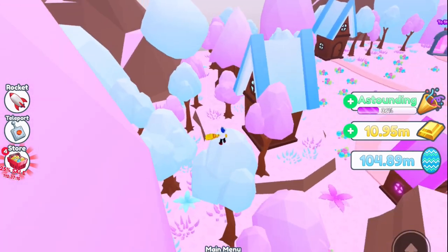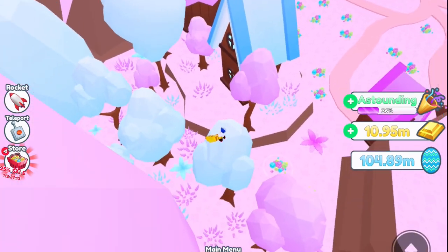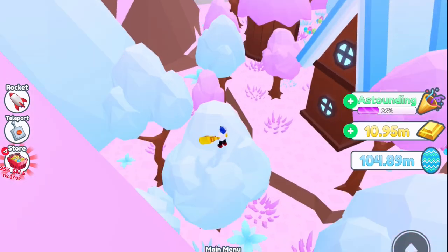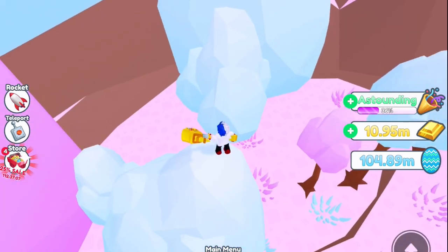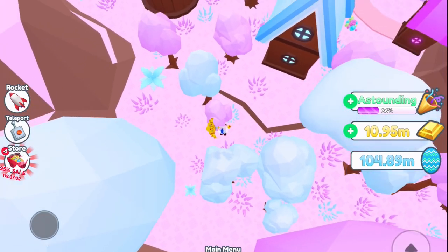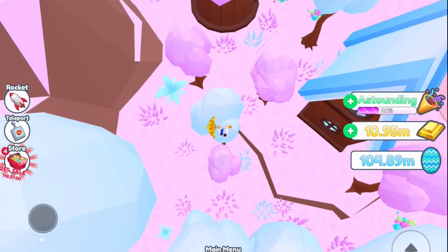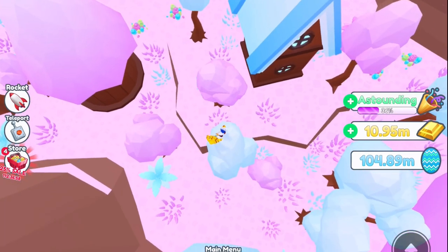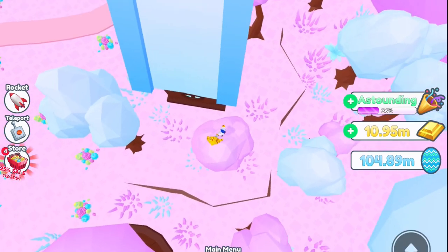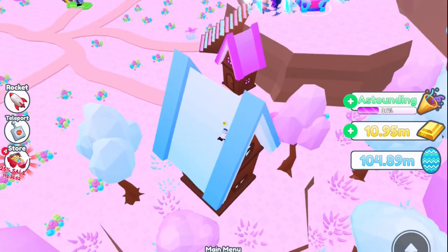The best way to get the pin without using a rocket — because the way I got it was by using a rocket — is to go to the right. You won't be able to reach that tree directly, so keep jumping on these, making sure you're elevated enough to jump to the next tree. The pink tree all the way next to the house is the closest one you can actually jump on, and that's how you get the pin without a rocket.